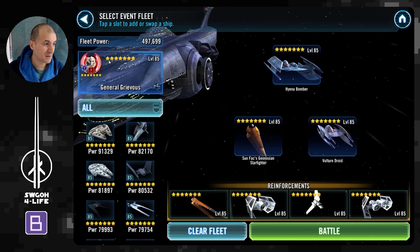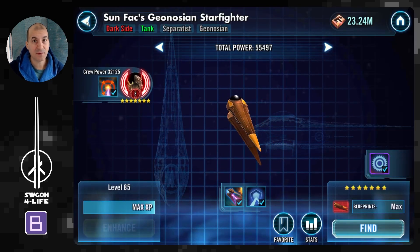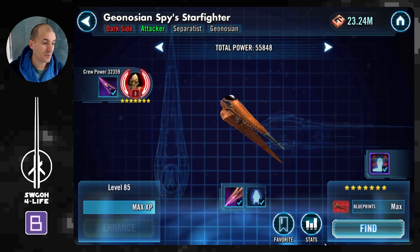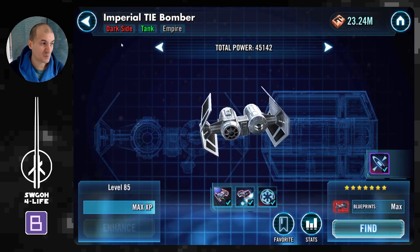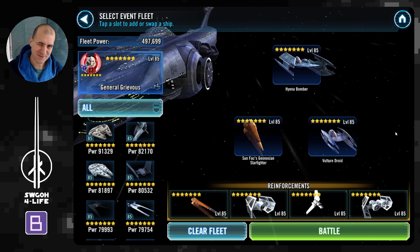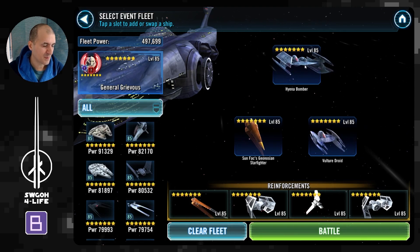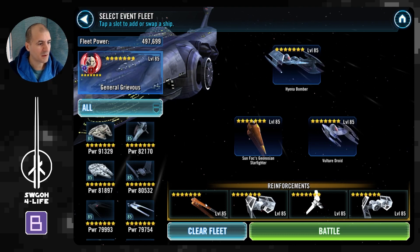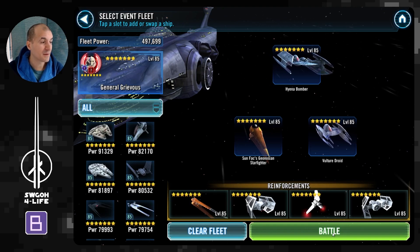In terms of the pilots themselves, once you have relic 7 on Grievous — I actually have relic 3 on Sun Fac but you probably don't need them at relic. Same thing for Spy, he's at relic but you don't really need him at relic. All the other ships as well — probably even with lower gear you can get it done, but I have no way to validate since I can't remove gear from my units.